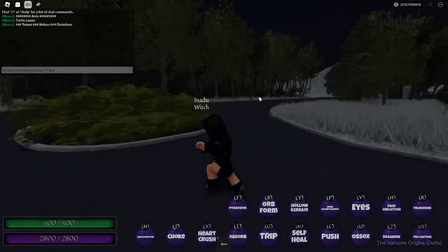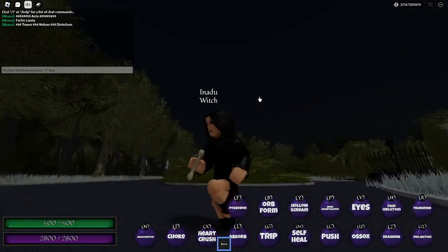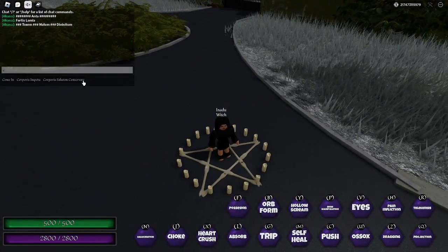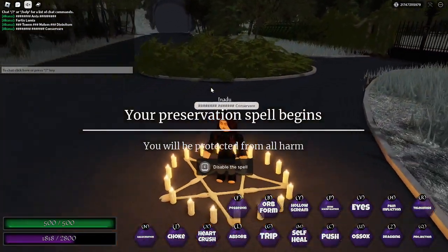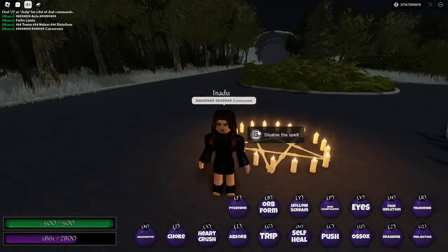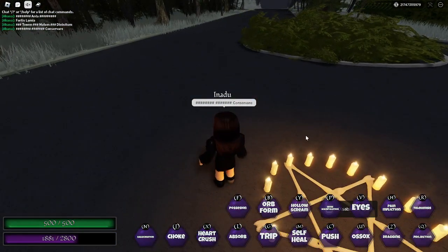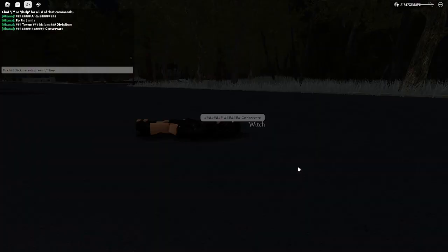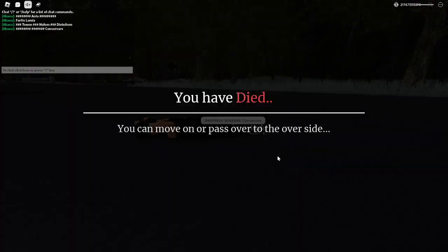Inaru has her bones, which look like this. When she plays on them it looks like this — to activate her bones it's corporal — and basically this will be her immortality. That is the first custom item that comes with a person.